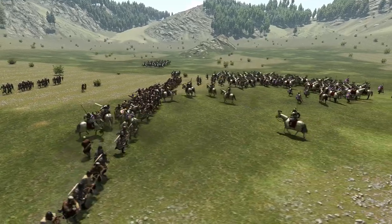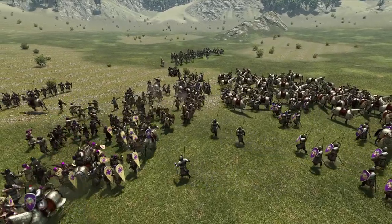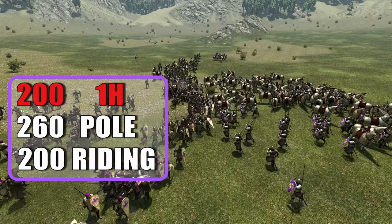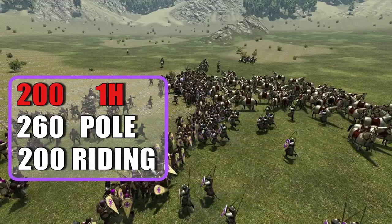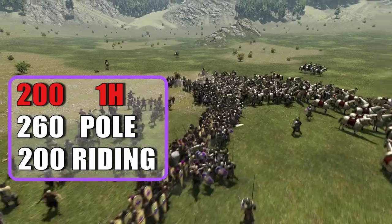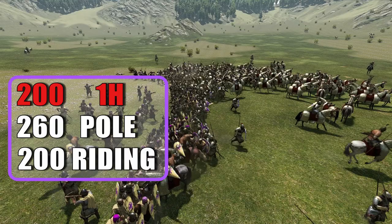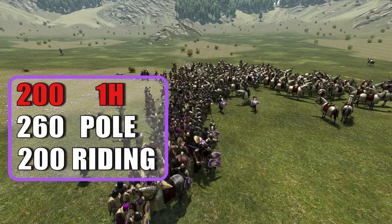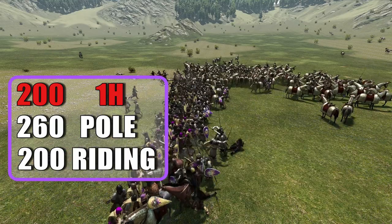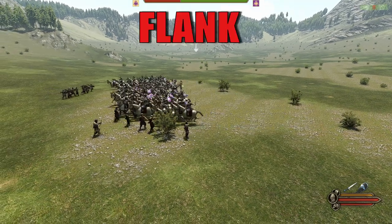For noble troops it's always good to have a look at their skills, as they are very different from standard tier 5 units. In the case of the Catafract, it brings 200 one-handed, 260 polearm, and 200 riding. The one-handed value is 20 less than the Banner Knight, while the riding and polearm values are the same. Judging from the skill set, it's clear the Catafracts are a pure lancing option that only aims at shocking the enemy with a heavy charge or flanking from the side.